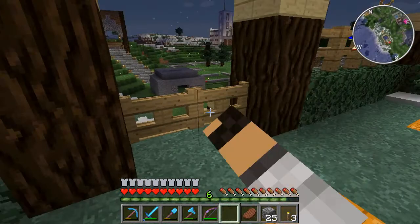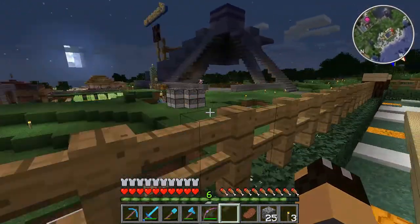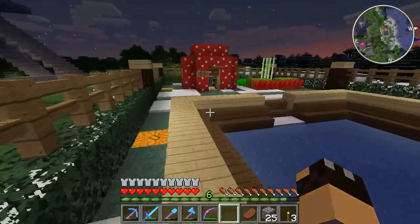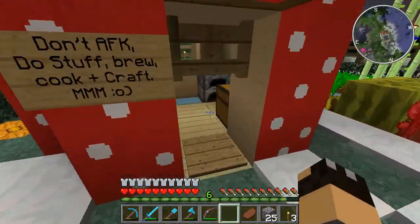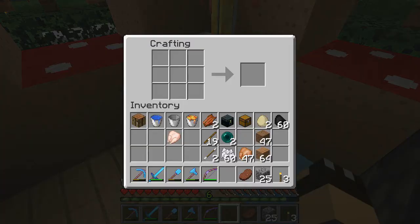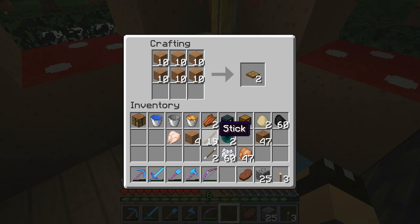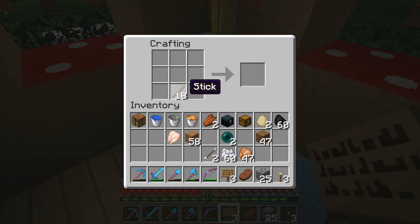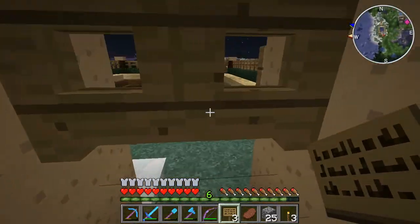We'll just get out of here before we accidentally blow it up. Brink's over there, building a pyramid by the looks of it. We'll build one more sign to replace the other one - the one that got blew up.